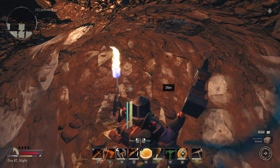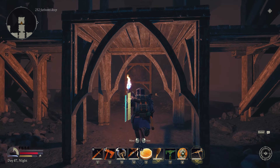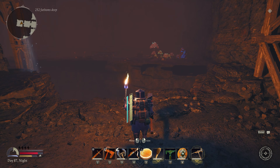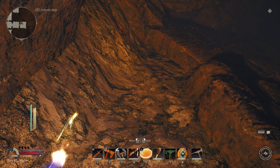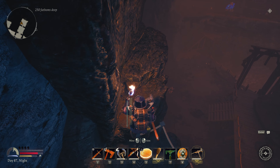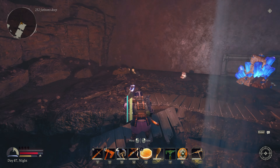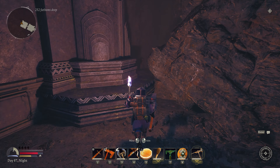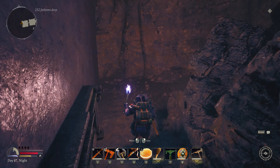Nothing interesting in any of these side rooms so far. Another large room looks like it's going to have many levels down again. This part of the dungeon feels pretty overwhelming with so much going down. We've got sunstone everywhere down here. I don't expect a whole lot of anything based on what we've found so far. Still haven't found any mithril - I'm guessing it's all going to be on the lower levels. We're probably not deep enough from a fathoms perspective. I feel like we're going to have to be below a certain depth to find some more.